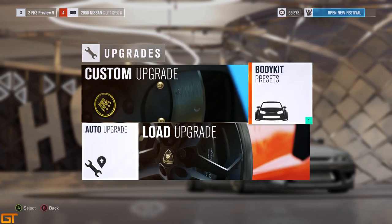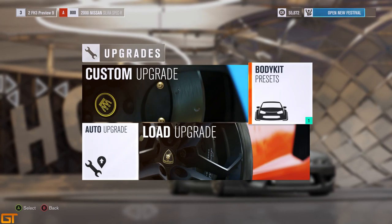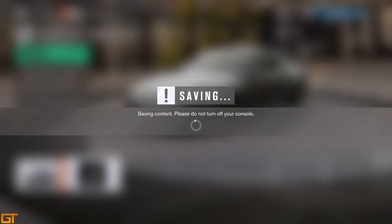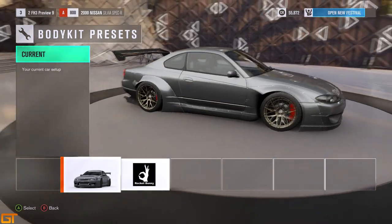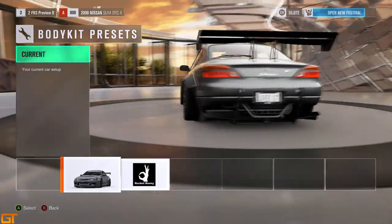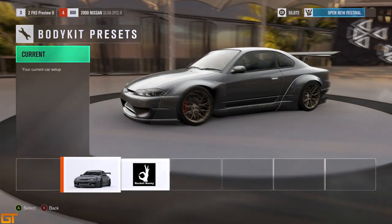Let's have another look at the upgrade options — going to the body kit presets. Some of the cars, not all of them, will have wide body kits available. This Silvia has a Rocket Bunny kit as standard on it, looking very nice indeed. Not all cars will have one available so you'll have to check for each individual car. This one does have one of course, along with an absolutely ridiculously oversized wing on the back giving Formula 1 levels of downforce as you race around the Horizon 3 map.